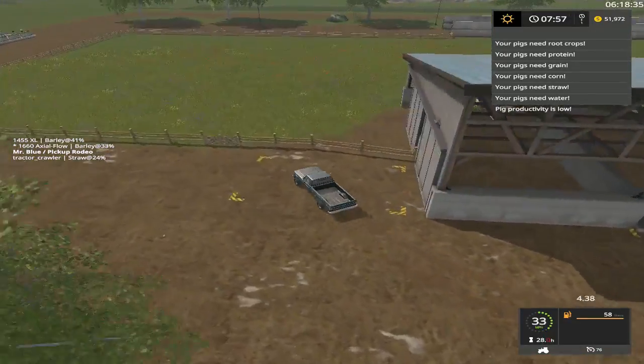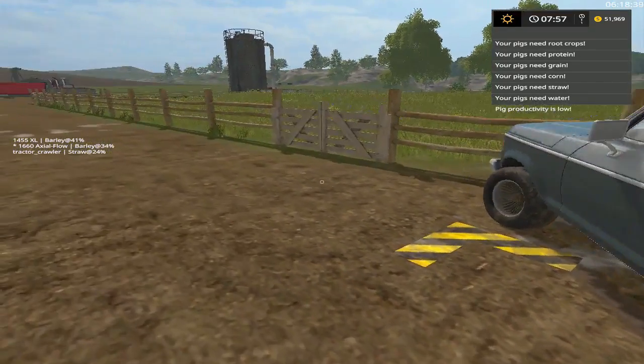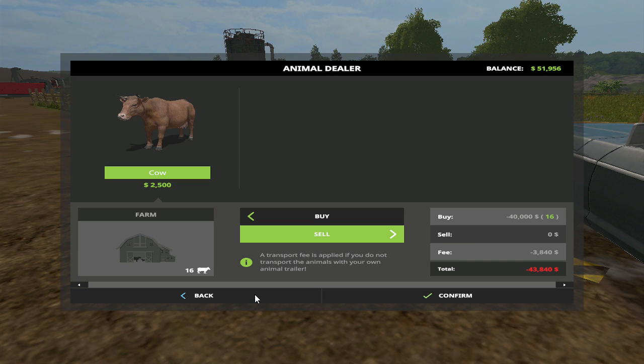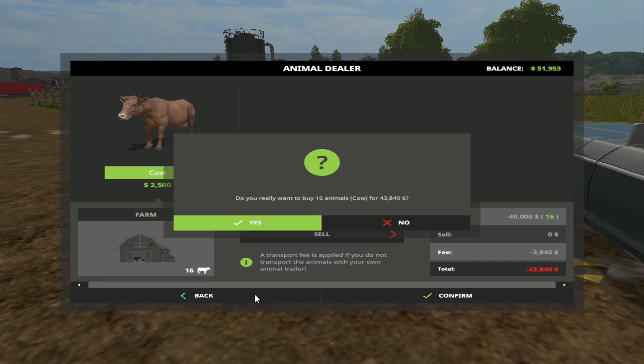Right here is where we buy. About 40,000 worth — which ain't going to take very much. It is 41 right there, 43, 46. Let's go with the even number 16 — how's that? Give us a little bit of money left. Confirm, yes.